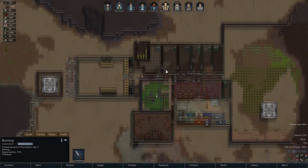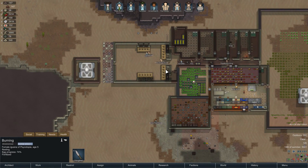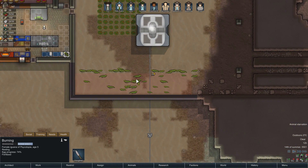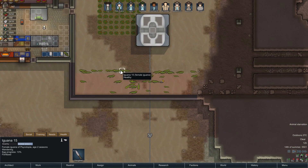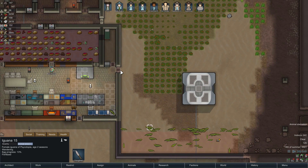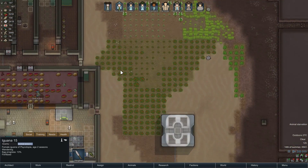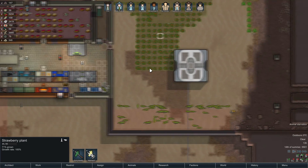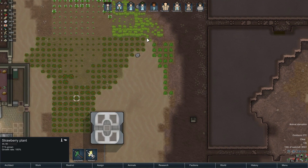Hello everybody, GreySteelPlays, and we're back with more RimWorld Psycho Edition. No time for BS. The amount of iguanas we have over here is getting out of control. There's so many iguanas over here.